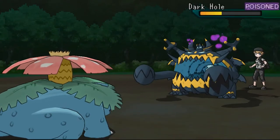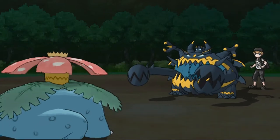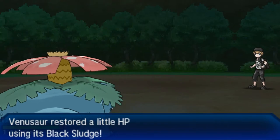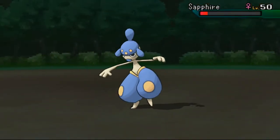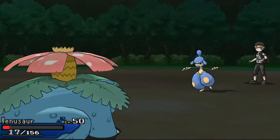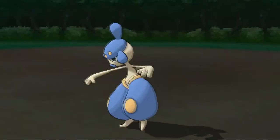I go for Sludge Bomb — neutral damage — and I poison the Ghost type. With Black Sludge I can finish this Pokémon off. I use Sludge Bomb again and KO the Ghost. He sends Medicham again, but I decide to stay with Venusaur. He has three Pokémon and I have three. He goes for Ice Punch — super effective — I survive, go for Sludge Bomb, and I'm left with 17 HP.